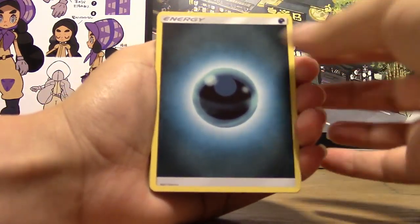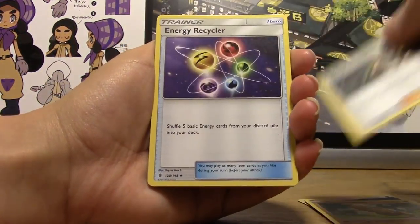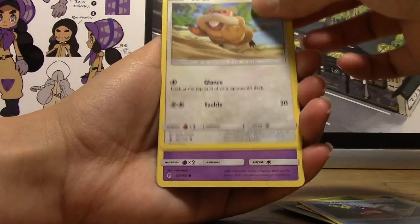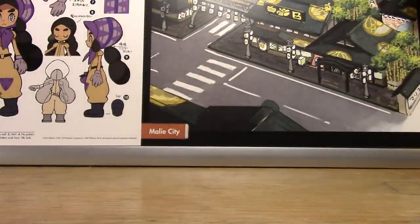Let's start things off. Pack one: Dark Energy, Sudowoodo, Mallow, Energy Recycler, Bellsprout, Cottonee, Carvanha, Patrat, Gothita, a Reverse Chansey, and a Regular Rare Trevenant.